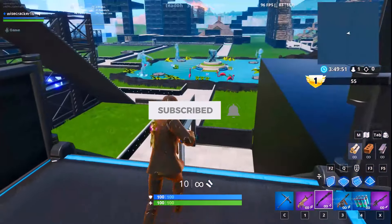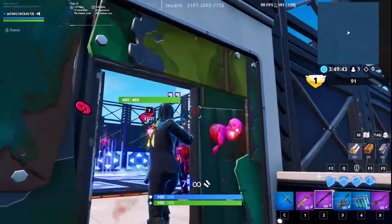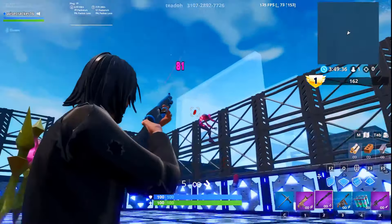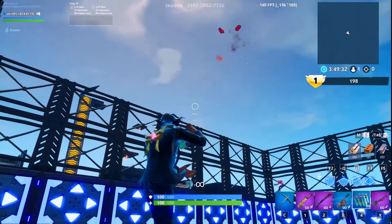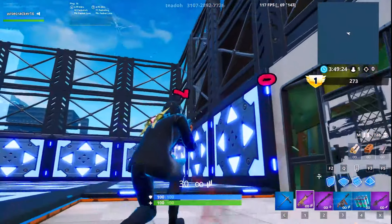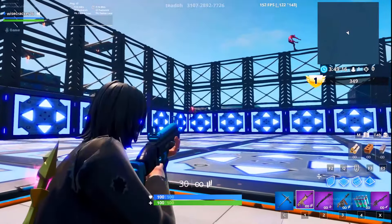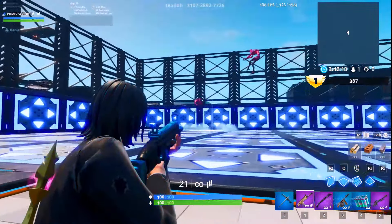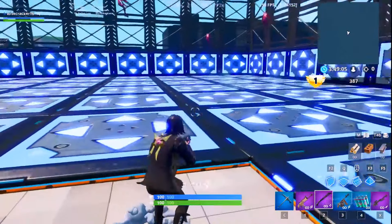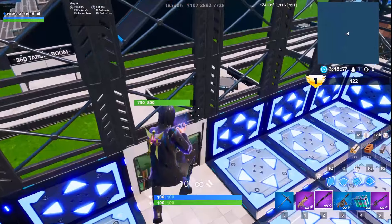Moving on to bouncing zombies. This improves pretty much anything — shotgun aim, SMG, even AR range. It's mainly improving your tracking. I'd recommend doing SMG and AR here because you're standing still, though you could also jump around on the bounce pads and try to hit your shots. You could even get on a bounce pad yourself and start shooting while bouncing.